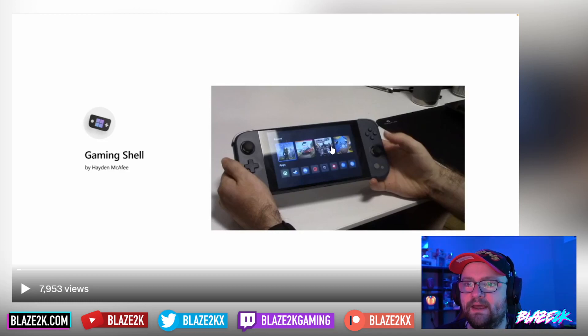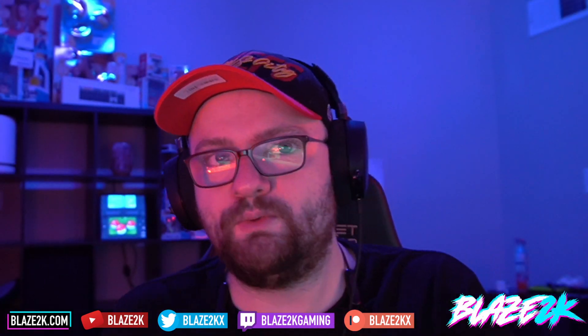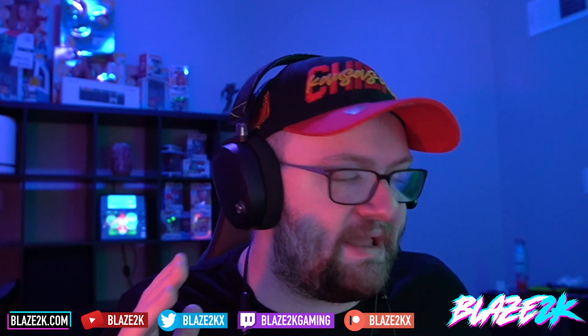This is a first look at what we might come to expect — a very Nintendo-esque, PS5-esque user interface that makes navigating all your games on Windows a lot easier. We've got recent games on the top as tiles, a simple tile layout which is one of the best layouts, and then apps at the bottom: Xbox Game Pass, Steam, Discord, EA, Epic Games — all your third-party launchers.